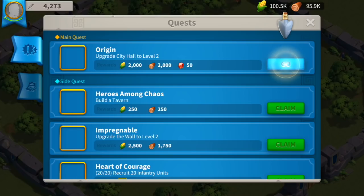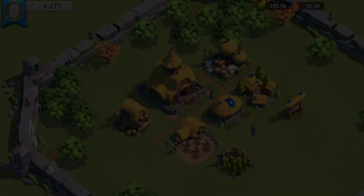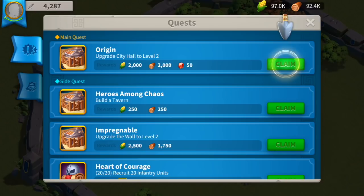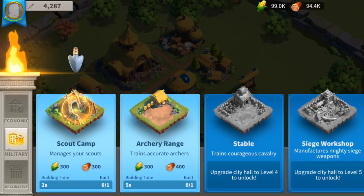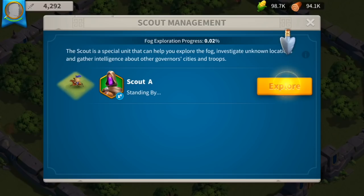Governor, please follow this — we got some different quests. The quests are gonna help you go through the basic tutorial of the game, so I strongly recommend you follow that. That way you're not gonna miss anything and you're gonna understand how to proceed. The city hall is upgraded — upgrade the city hall to level two and we're gonna claim our quest. The next one: explore one fog block on the map. Build a scout camp — let's get a military scout camp to manage your scout. It costs 200 food, 200 wood. Here we go.